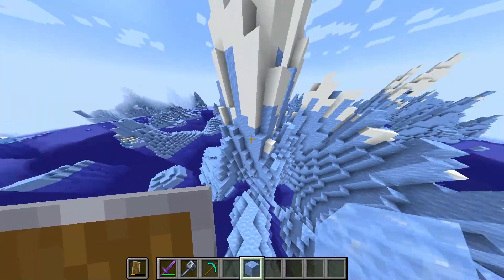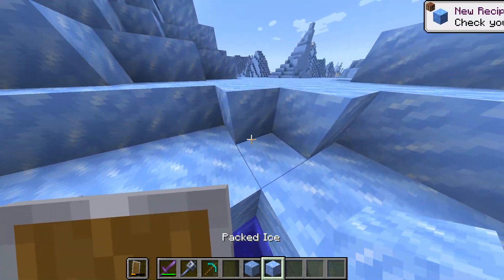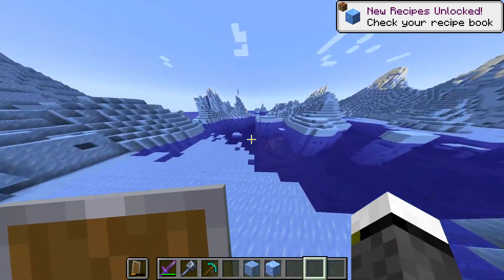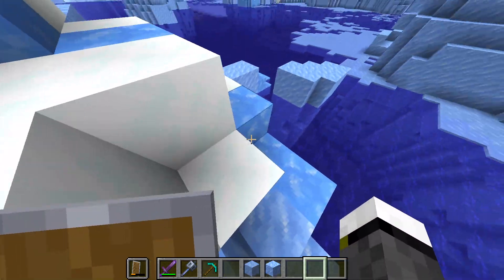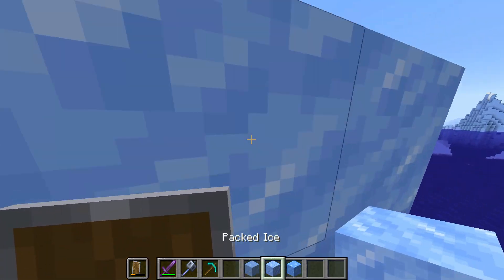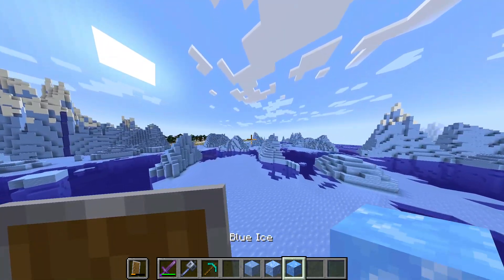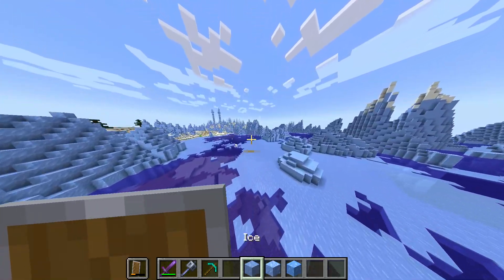There are three types of ice. Normal ice, which is the one I have now in my hands. Then packed ice, or compact ice. And then we have blue ice, which is much rarer. To get one packed ice you are going to need nine regular ice. And to get one blue ice you are going to need nine packed ice, and therefore 81 regular ice.